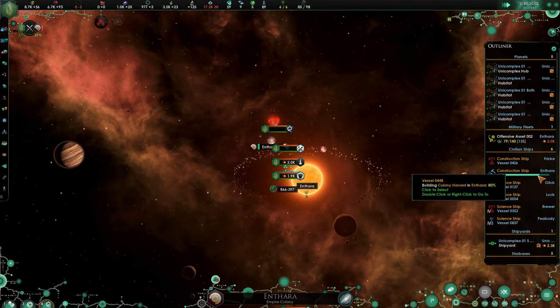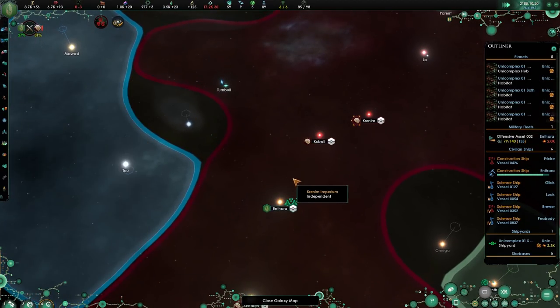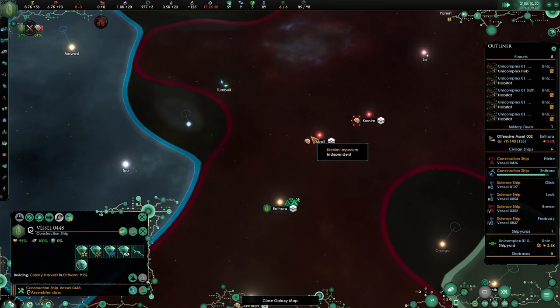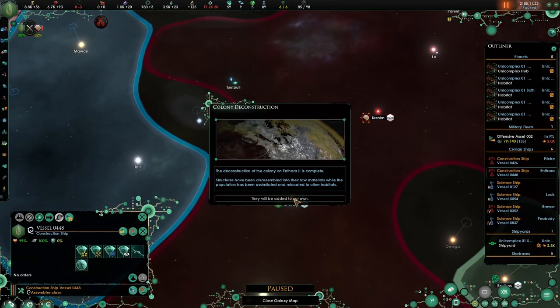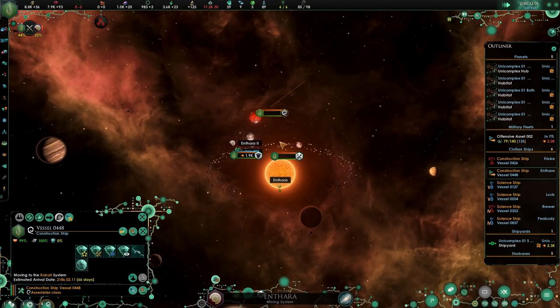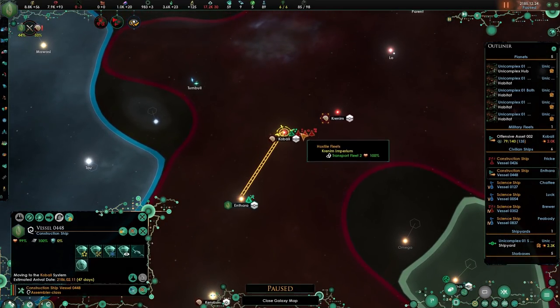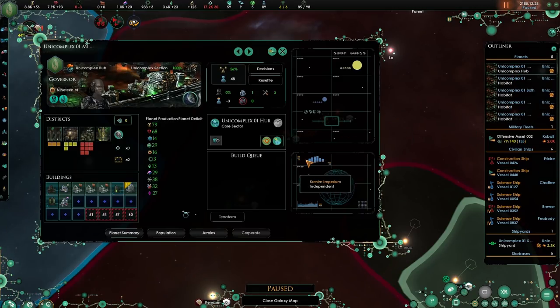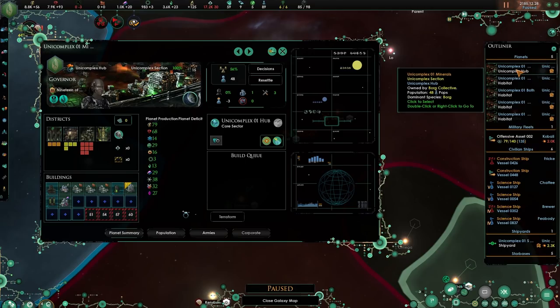Let's wait until this thing is done and go over to the Cobali - we'll send him in later. He's almost done. They will be added to our own. Send in the construction ship - the planet is now unoccupied and once this war is done we'll probably white peace it. Negative three on jobs but the nanites, oh boy.